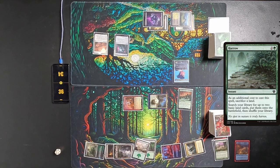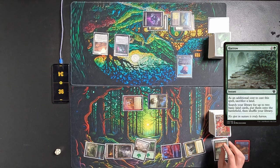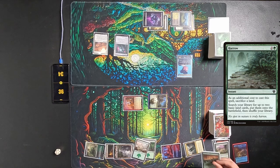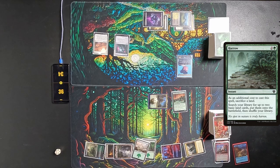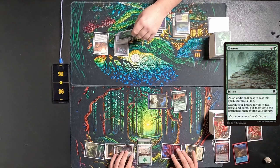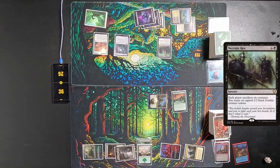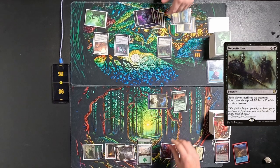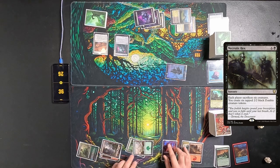I then swing with Korvold and Ragavan. I sacrifice the Ragavan to Korvold's trigger, because I actually didn't mean to attack with Ragavan. I pass to Tyler. Tyler plays a Swamp, then sacrifices his Commander to Ashnod's Altar. He then plays a Necrotic Hex, making me sacrifice my board, creating six zombies.